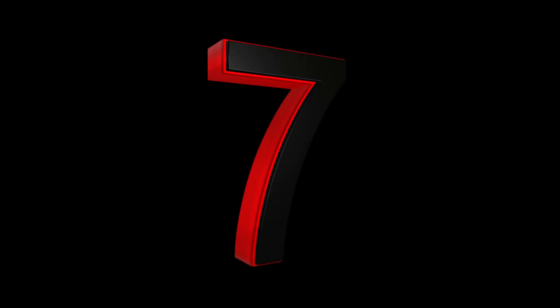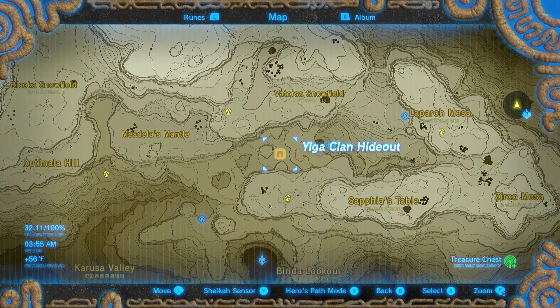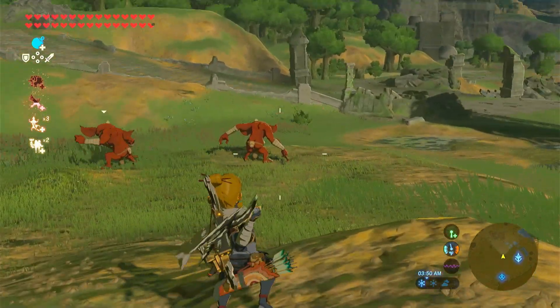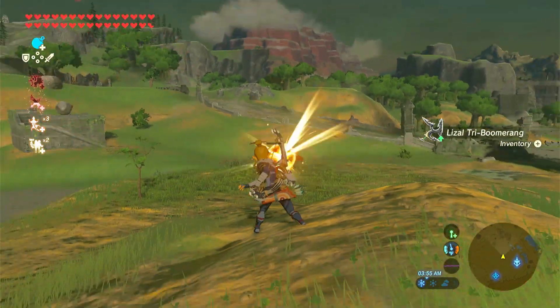In 7th place, I have the Stealth Armor. This armor makes you quieter and is very useful for the Yiga Clan hideout mission. This armor is some of the coolest in the game and it's practically ninja armor. I do not really like the scarf that Link has with this armor, though.